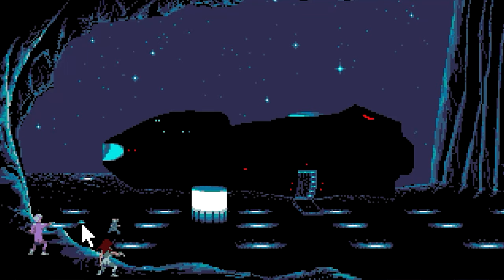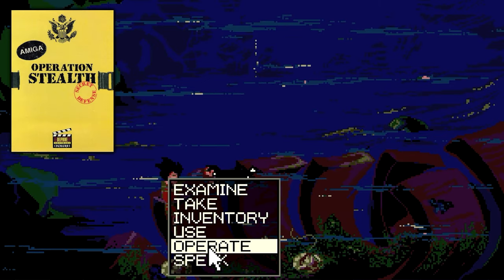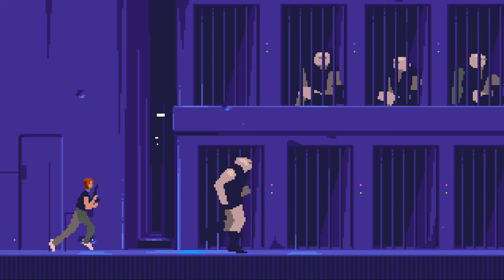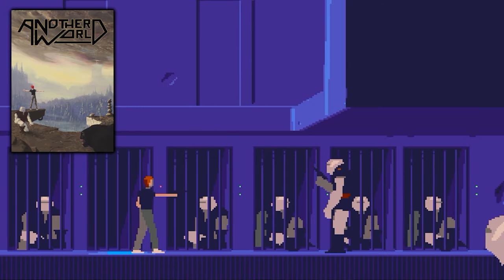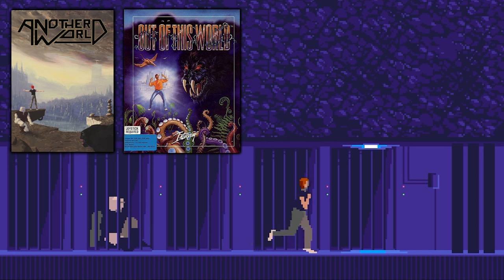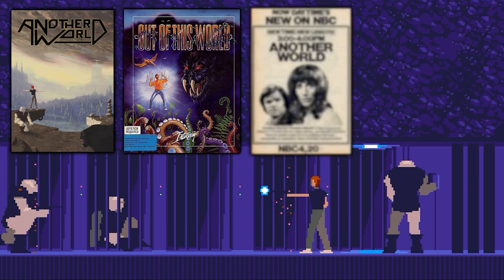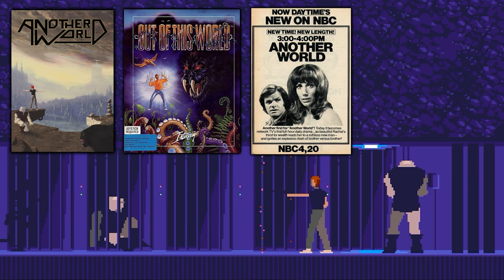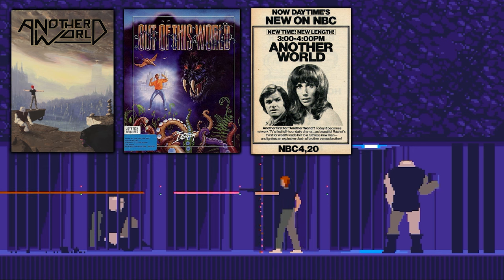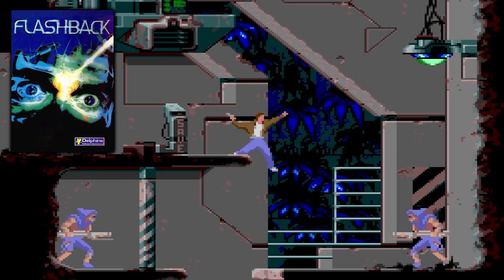The games included in order of release are: Future Wars: Time Travelers from 1989, a point-and-click adventure game for the Amiga; Operation Stealth from 1990, also a point-and-click adventure for the Amiga; the action-adventure game Another World from 1991 — although back in the day when I played it, this was known as Out of This World in North America, because at that time there was a long-running soap opera called Another World.